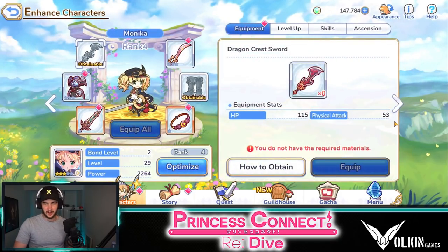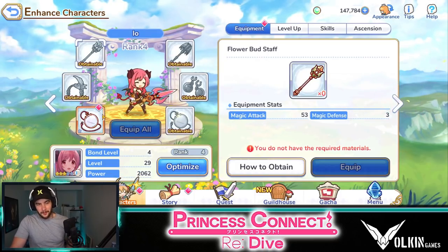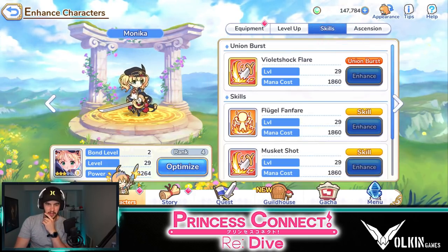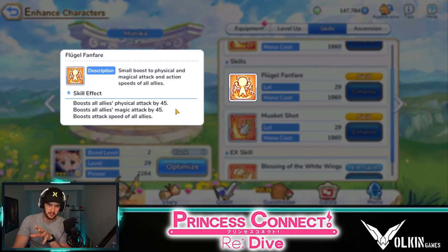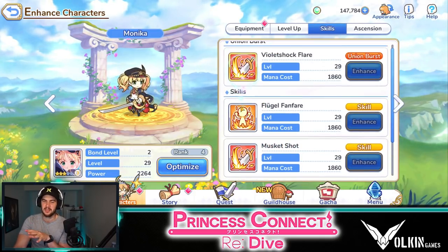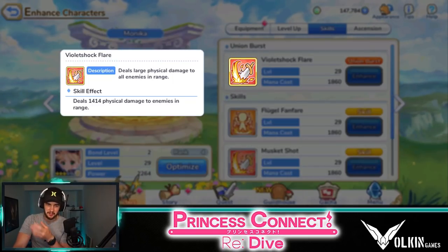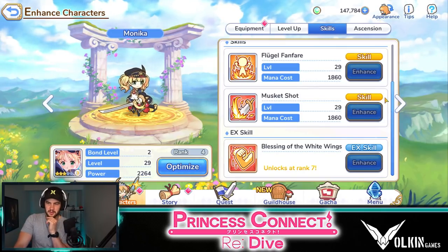We ended up getting Monica and also IO from that pull. Now Monica I really do like so far — she has a passive buff that happens really quickly. It's not a massive damage increase, but the attack speed is really, really nice. And because it's passive, it happens almost instantly at the start of a wave. She also has moderate physical damage to an enemy directly in front and inflicts stun, which can be very handy. Then she has AOE physical damage as well.